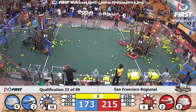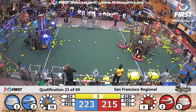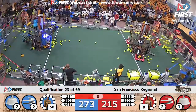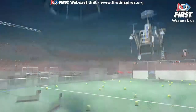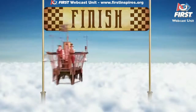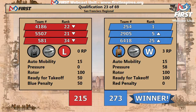There's 10 seconds remaining. We've got one Red Robot ready for takeoff. 254 ready for takeoff, two Blue Robots ready for takeoff. There's two seconds remaining — one and zero as time expires. The airship's taking off, running over the finish line, and Blue Alliance comes out just ahead at 273, with the Red Alliance not far behind at 215 — a very high score.